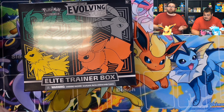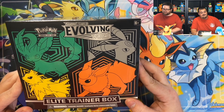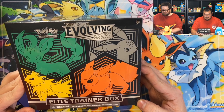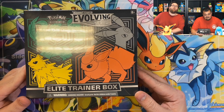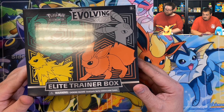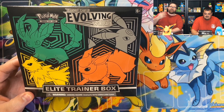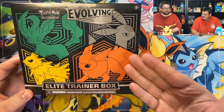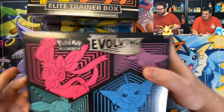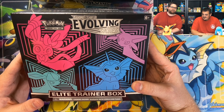Today our booster packs are going to be coming out from a new source. We've got Evolving Skies Elite Trainer Boxes, and there's a little bit of a tussle going to be happening. Stephen here, the owner of Kartrooper Games, thinks that he can beat me in a pack battle. We're both going to be opening up an Evolving Skies Elite Trainer Box of our choosing.